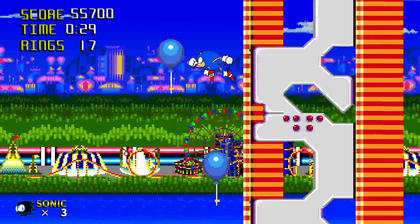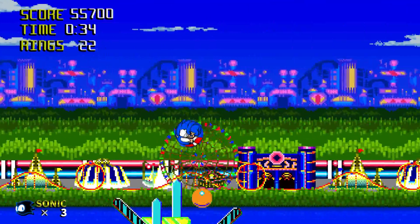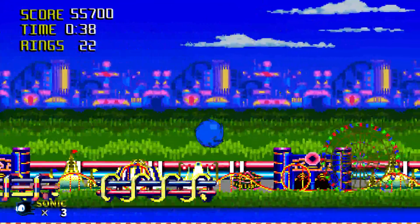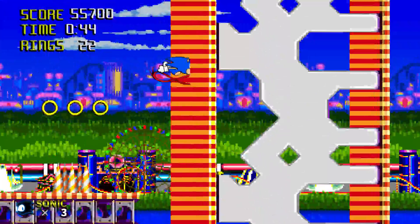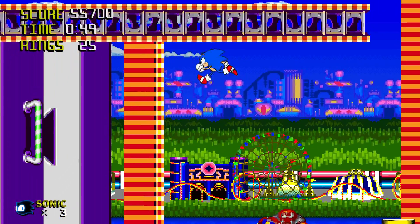I wanna go this way, thank you very much. The stage kinda reminds me a little bit of the Knuckles Chaotix aesthetic as well — like the nonsensical striped patterns in the sky. Just random landmasses that would never really exist, unlike something like Green Hill with all the loop-de-loops and spikes all over the place, which would totally exist in real life.